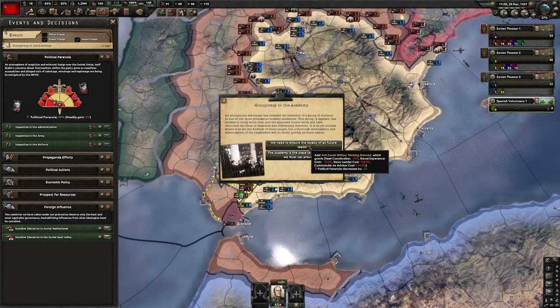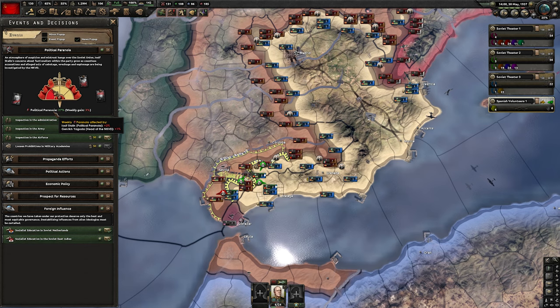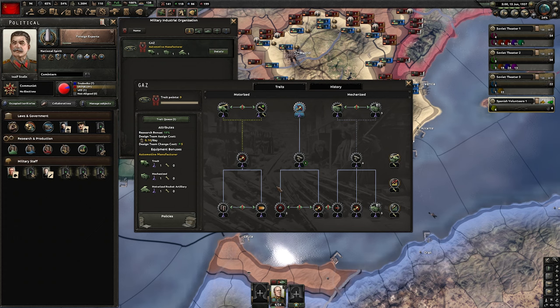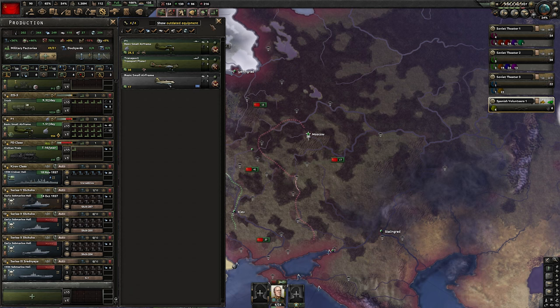Whatever the outcome, make sure to pick the one that decreases political paranoia. Next, we pick inspection in the air force once political paranoia goes above 25% again. At 27%, we go for inspection in the air force — again, whatever the outcome, we need to decrease the paranoia. For the artillery MIO, I suggest this priority. For motorized, I suggest this priority as well. Whenever you can seize the Spanish gold reserves, that's a great event — at that point you should also get free civilian and military factories.